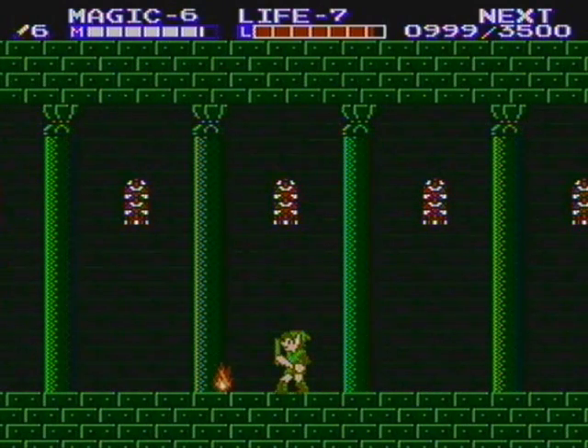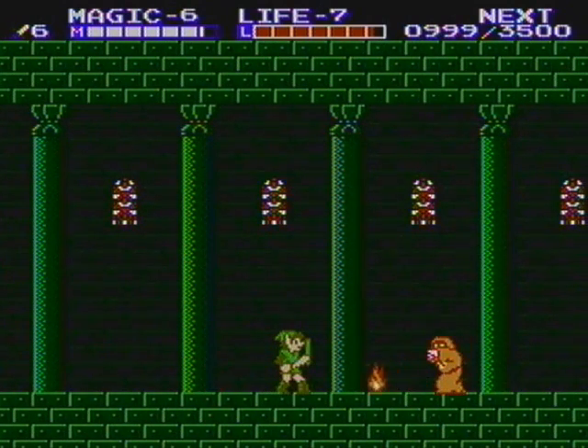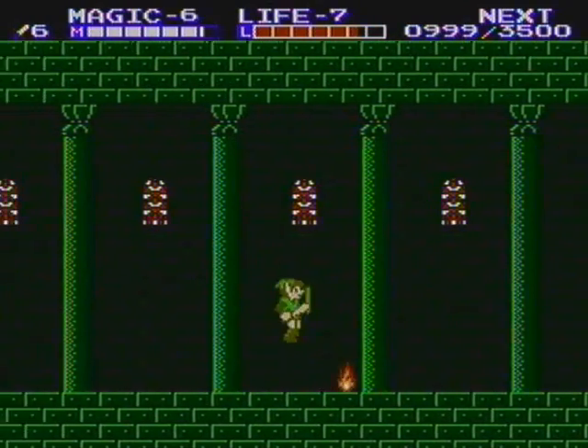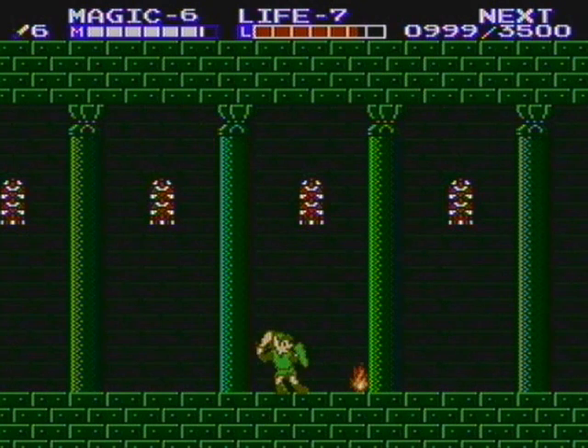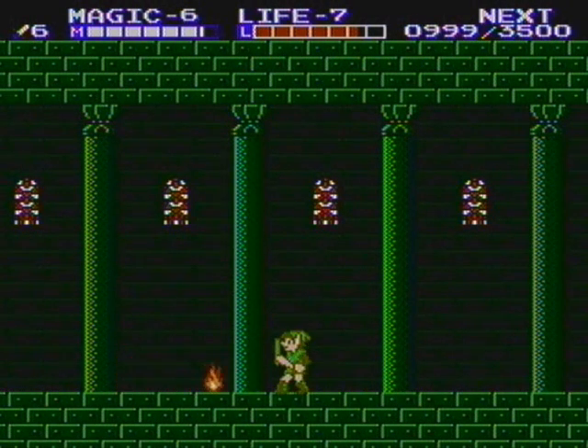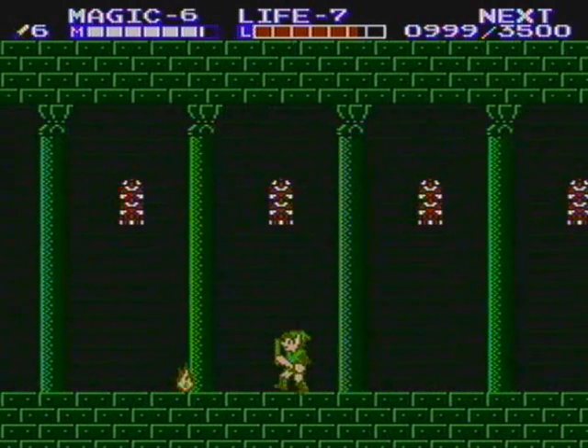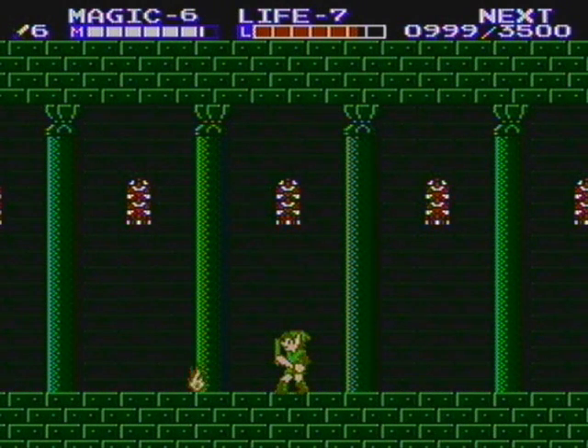You might end up waiting around quite a while, because you can never tell exactly where these guys are gonna appear. I would not recommend hitting them straight on with a normal attack, because as you can see, they shoot fire straight forward. You're pretty much guaranteed to take a hit if you go at them like that. I mean, you can do it and get away without taking a hit, but it is exceedingly more difficult than just downward thrusting them.